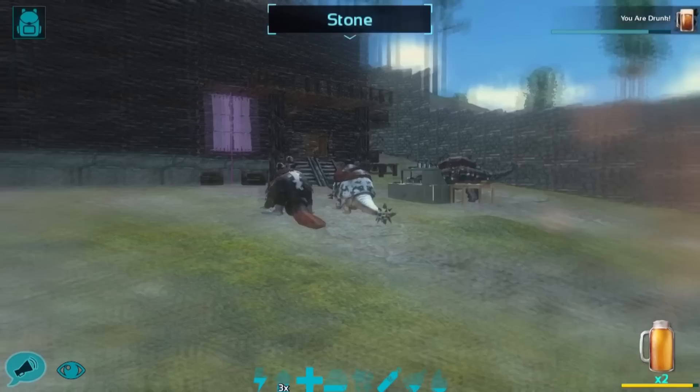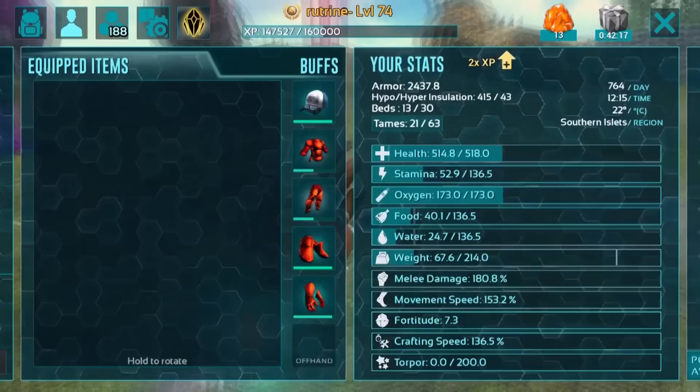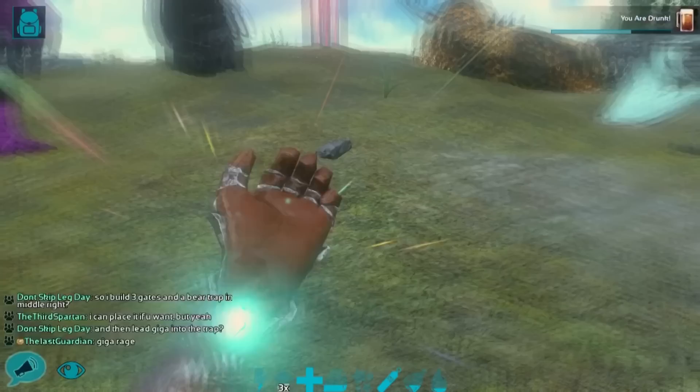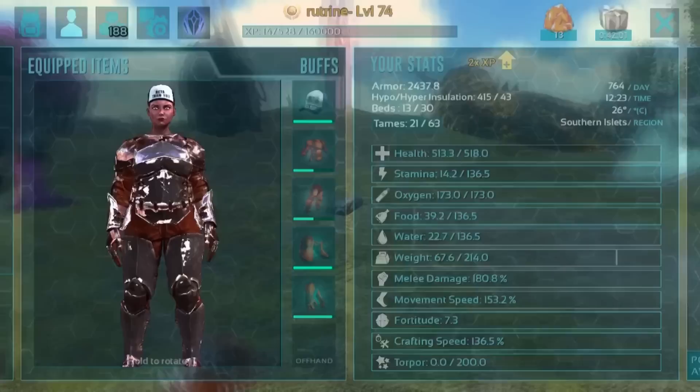So you can see in the top right it says you are drunk, which if you cannot tell by the effects on screen, you are. Now if you go up into your inventory and swipe over to go to your player, click on buffs and you can see you are drunk. Now this effect will be lasting about 1 minute and 30 seconds. At the conclusion of that, you'll be able to see that you'll be hung over afterwards, which is an extended period where you will not be able to gain any stamina.